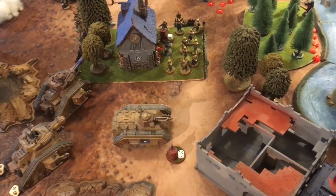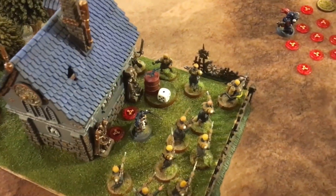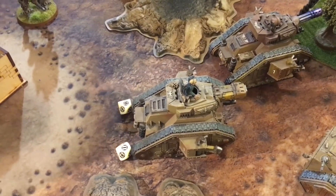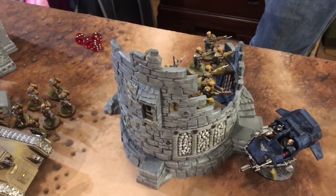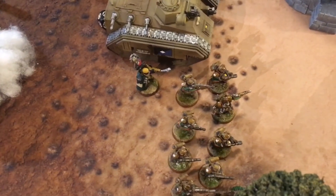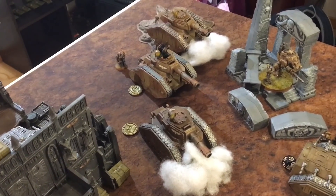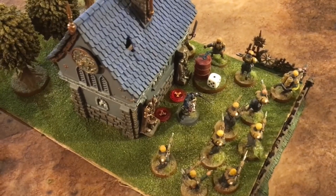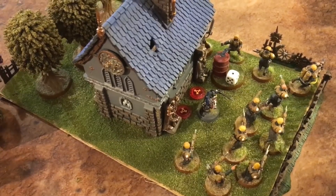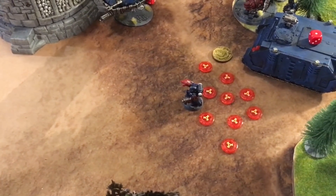Guard shooting phase Turn 2: Orders are distributed — Tank Commander gives himself First Rank Fire, Second Rank Fire; Company Commander gives squads reroll ones to hit; Company Commander behind the church gives a squad First Rank Fire Second Rank Fire and Vox Casters the order to adjacent squad; the Tempestor Prime gives a squad First Rank Fire Second Rank Fire and uses Laurels of Command to give them reroll ones to hit as well; Tank Commander gives his wingmen Strike and Shroud so they shoot then use smoke launchers. Results: only a Scout Sergeant left after pouring shots in, and the Tempestus Scions along with other shooting reduce another squad to one man.